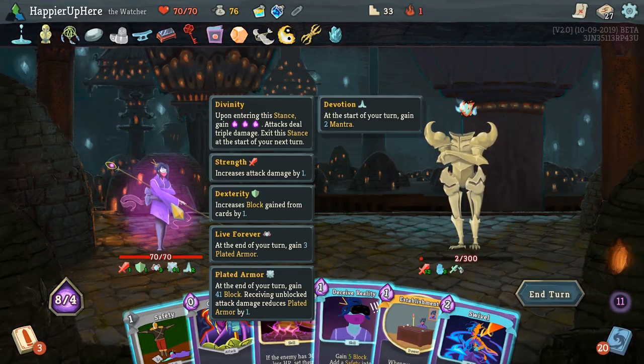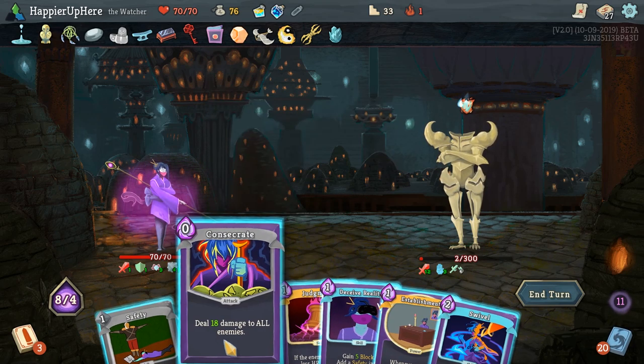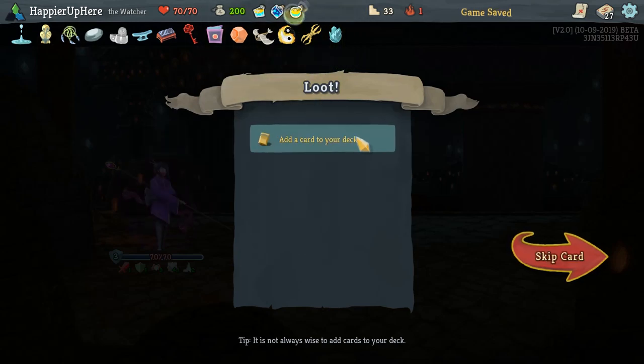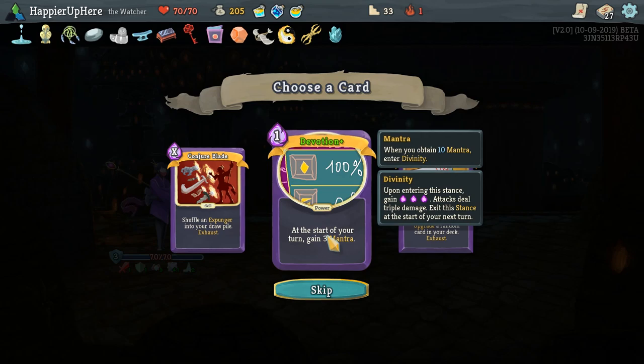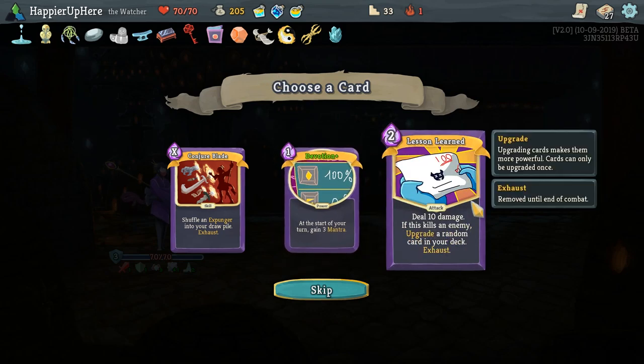I want to show you the Divinity stance. We have the Devotion card which gives us 2 Mantra each turn, so after 5 turns we enter Divinity. Now each attack deals 3 times as much damage — Concentrate instead of dealing 6 now deals 18. Pretty neat. But we're about to kill anyway. Ended up with 41 Plated Armor — that's why Wish is so powerful. I like the Divinity stance, but Devotion just takes too long to set up.